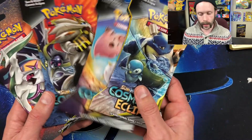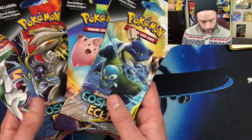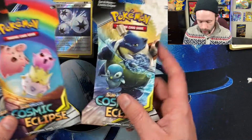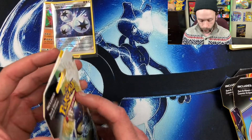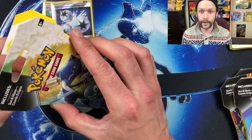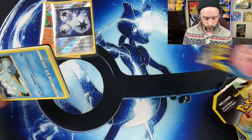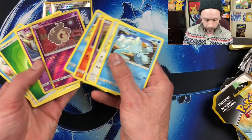On to ladies and gentlemen — the Cosmic Eclipse set! One of my favorite sets of all time, next to Hidden Fates. Really great cards, beautiful pack arts, great tag team trios like the baby trio and the god trio, both of which I still haven't pulled. And look at that — one of those packs has already been opened. I haven't even opened it yet and the pack has already been tampered with. I bet it's a green code card inside.